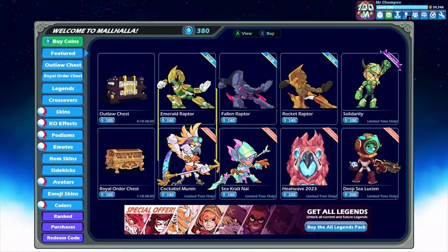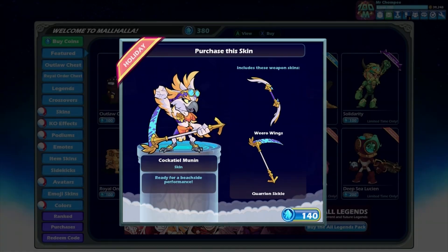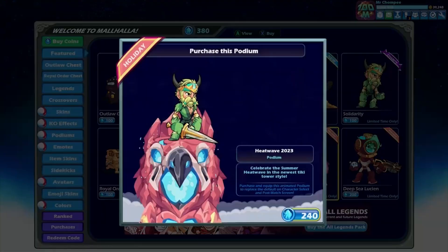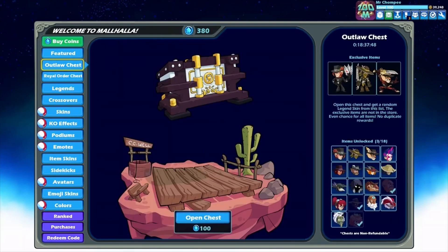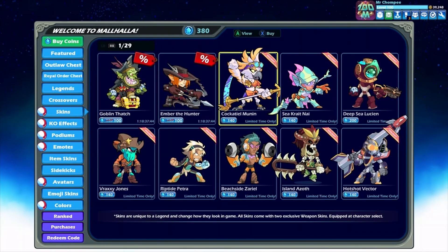These are the new items — not every new item but the majority: Cockatiel, Mooning, Secret Eye, and of course the exclusive Heatwave podium that will not return once Heatwave leaves. So if you want that podium, just make sure to grab it. We also have all the old skins returning.